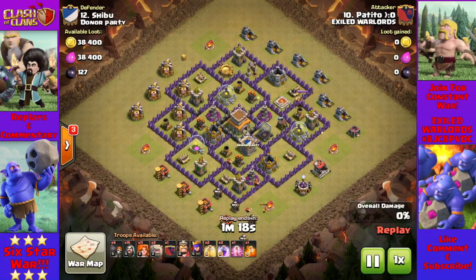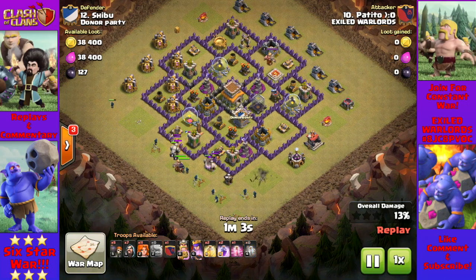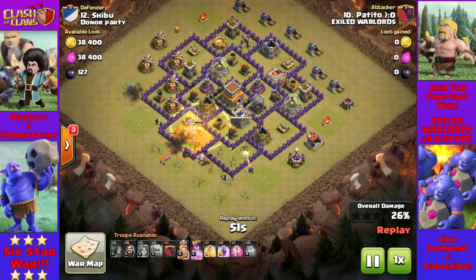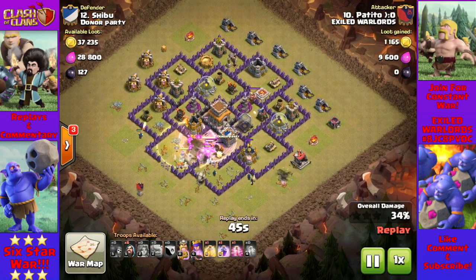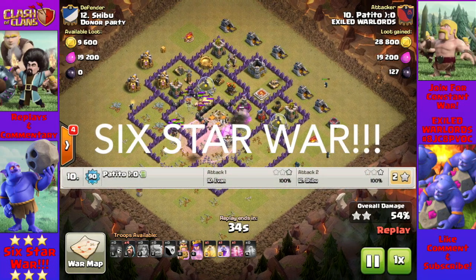Sometimes a Town Hall 9 needs to take out a Town Hall 8, and it was Petito's turn to do just that. Golems go down to tank, Wizards to take out outside structures, poison for the clan castle troops, and Valkyries to smash the base to bits. That's a six-star war for Petito — welcome to the channel, Petito.